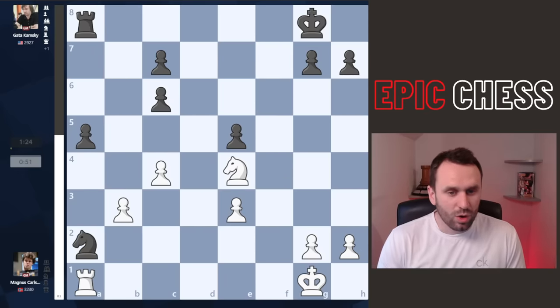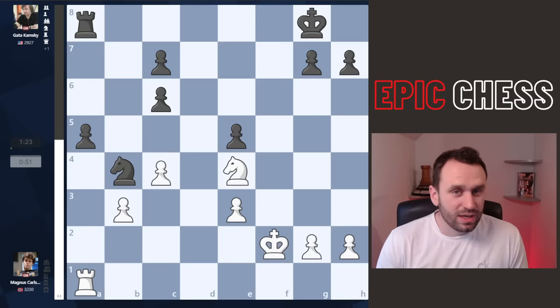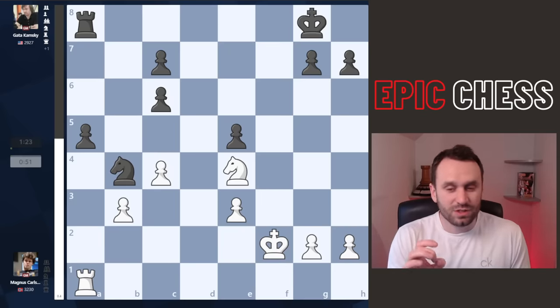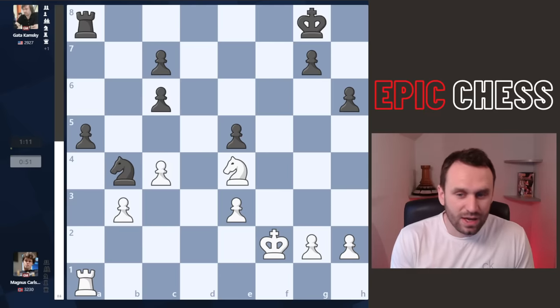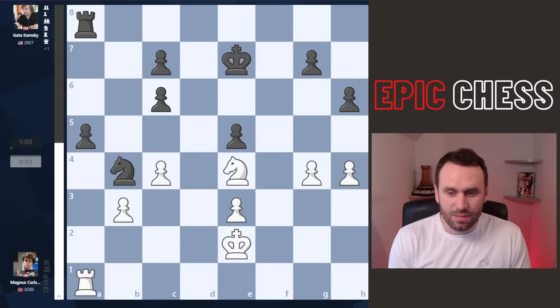A pawn drops — Rook A1, Knight B4, King F2 — and yes, we're in an endgame. The endgame is Magnus's forte, right. But Gata is playing like a master here, a pawn up and doing the right things — bringing his own king to the centre. Magnus expands.